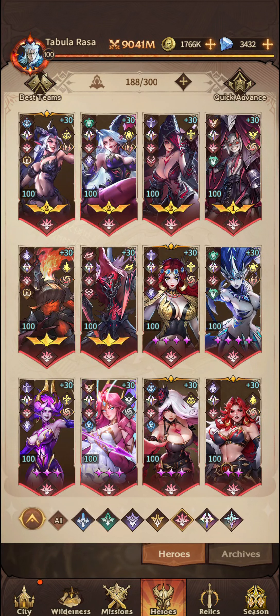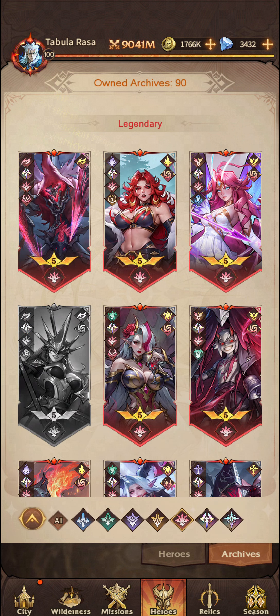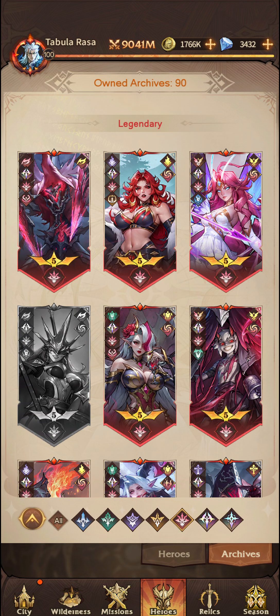Hello and welcome back to another OmniHeroes video. In this video we're just going to go through the unit locations for all of the Deviant Synergy units. That's the red icon below, and we'll go through where you can find them all. Now just a caveat, I also do not have a copy of Lysandra, so I will still show you where you can find a copy of her, but for now I'm just going to focus on the ones that I do have.